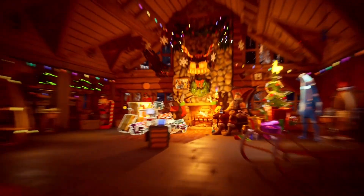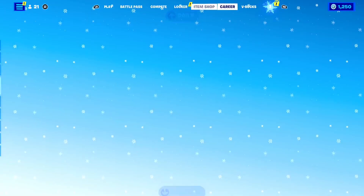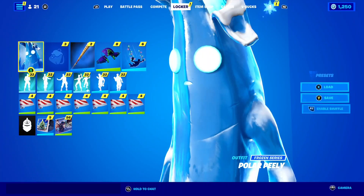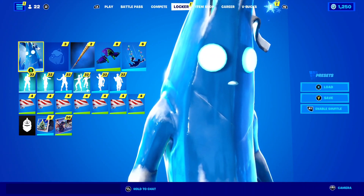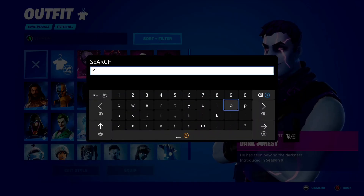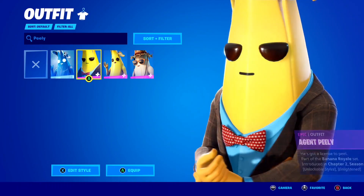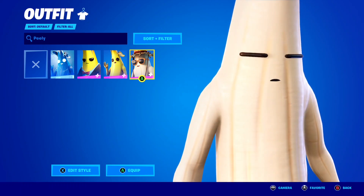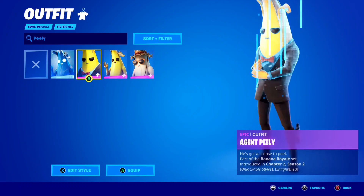The other free skin — the most hyped one — was the Polar Peely skin, or Frozen Peely as some people call it. Let me show you in my locker right now. As soon as everyone found out we were getting a Polar Peely skin, the community went insane. If I search Peely on my account, you can see so many iterations: the new winter one, Agent Peely from Chapter 2 Season 2, regular Peely, and summer Peely. Since we got a summer Peely, we had to get a winter one — and we got it completely free in Winterfest, which is insane. We literally had to pay for summer Peely, but the winter one was completely free.